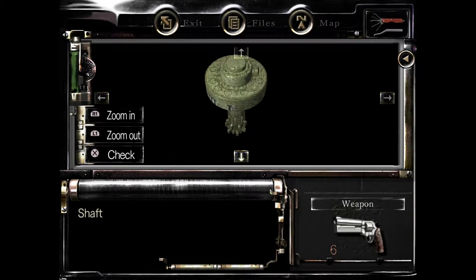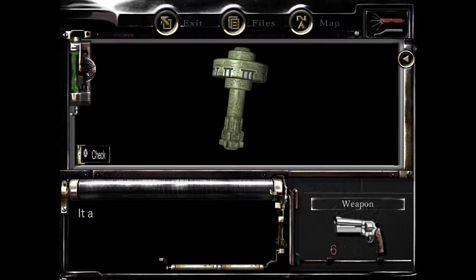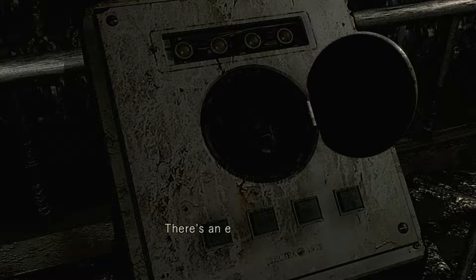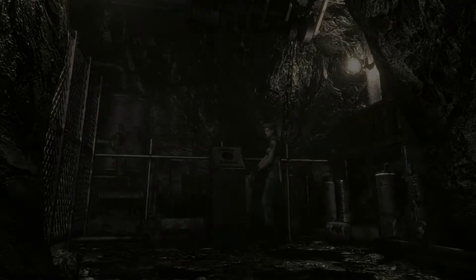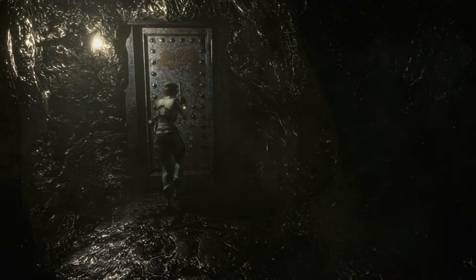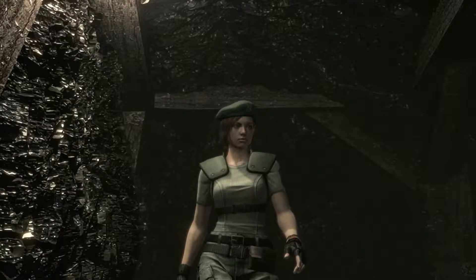I think you have to examine this thing and there's like a puzzle. I think you have to find another piece first and then you just go to it. I swear that's like a first aid spray on top or something. I can just look at the map — nope, there's nothing, so we just keep going. Technically, you don't really need to pick that up — you can just leave it there until you find the other piece and then do the puzzle. I'm still waiting for these hunters.